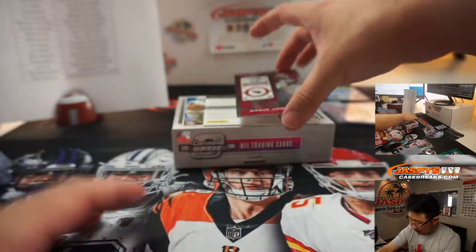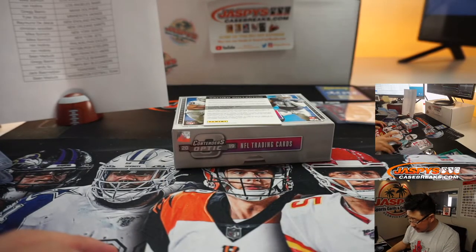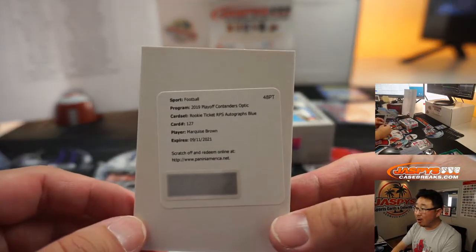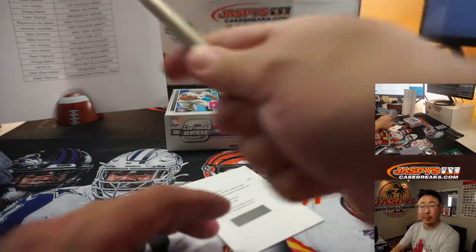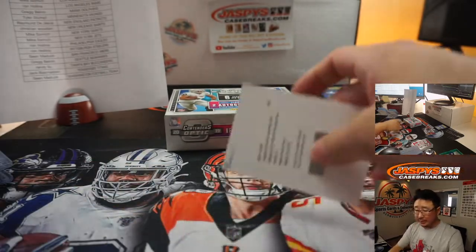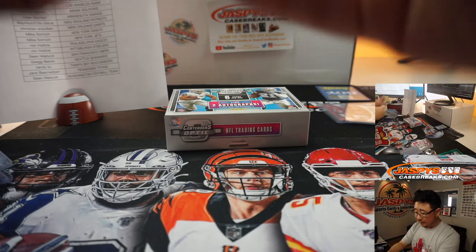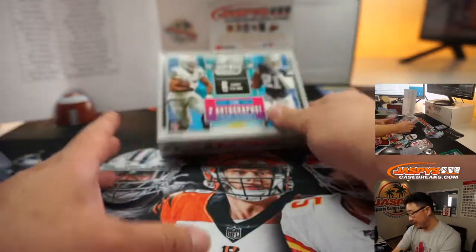Here's David Johnson — could look pretty good for the Texans. And the last one is Marquise Brown, Hollywood Brown, rookie ticket RPS autographs blue. Nice one for the Purple Birds — Tyler Stumpf. Ravens looking good again to open the season. Now they've just got to get over that playoff hump, try to get to like an AFC championship game or something like that.